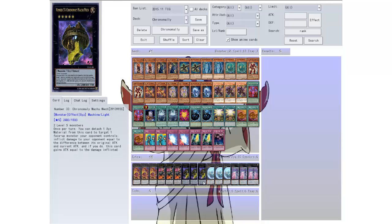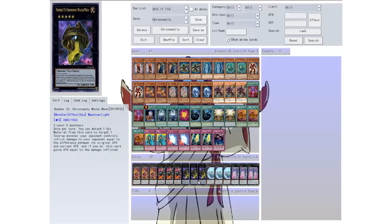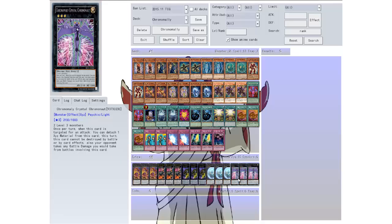If I can get one out then the other out, yeah. Then we have Chrome Molly Crystal Chrono — two of those threes. Once per turn if this card is targeted for an attack you can detach one material from this card; this turn this card cannot be destroyed by battle or card effects, and also your opponent takes any battle damage you would take from battles involving this card. Wow, I like that — nice.